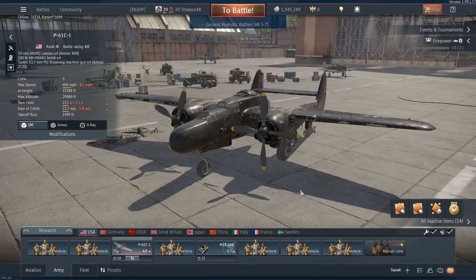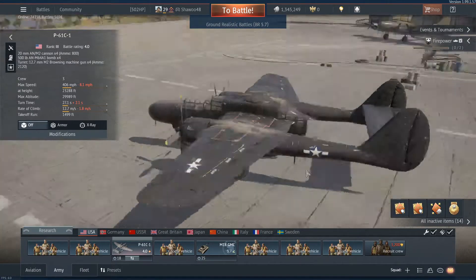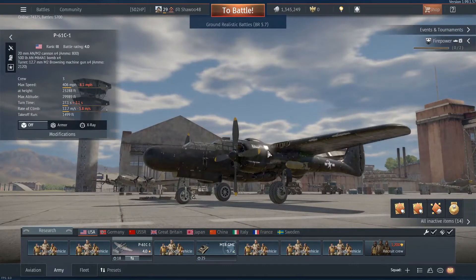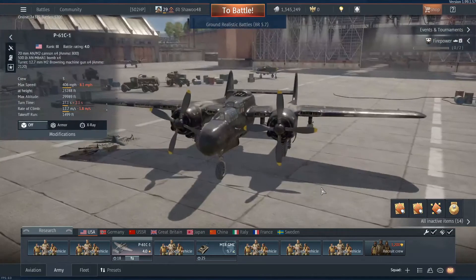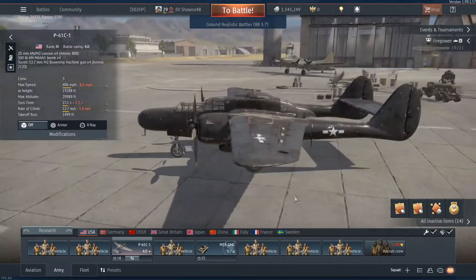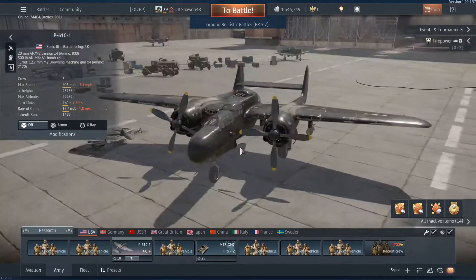Hello everyone and welcome back to another video. Today I'm going to be reviewing the P-61 C1, a strike fighter aircraft that can be used to take out tanks, aircraft, and bombers. It is effective against almost every type of vehicle in the game.